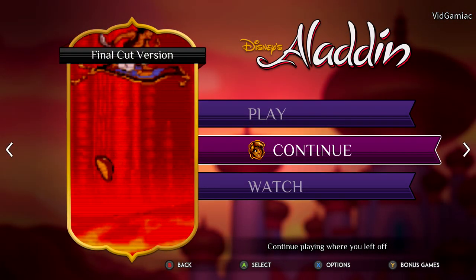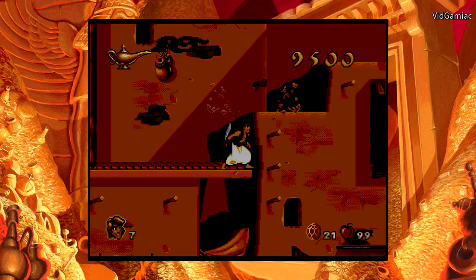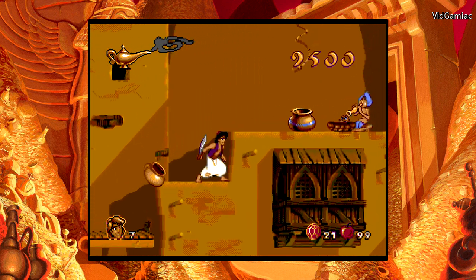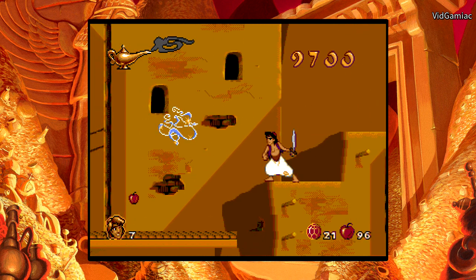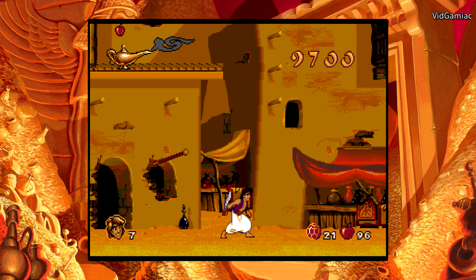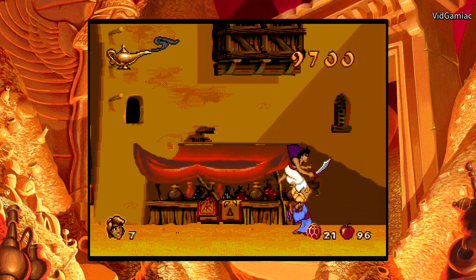This should put you right at the spot where you can find the merchant or the peddler. All you have to do to unlock him is make sure you throw an apple at this little pot in the background. Make sure you're facing the pot, throw an apple at it, and it should break this part of the scaffolding right here. Drop on down to the sidewalk and then just walk to the right — the peddler should pop up and sell you his wares.